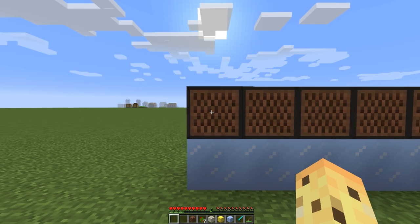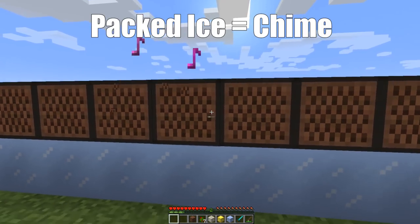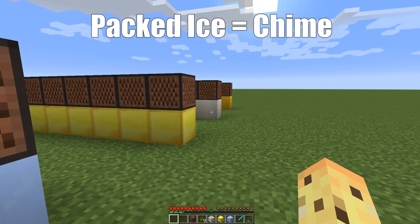These are just some pre-tuned, randomly tuned note blocks as you can see. These packed ice blocks are kind of like wind chimes, right? It's like the interesting thing that chimes around your door.